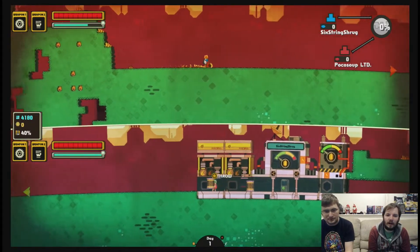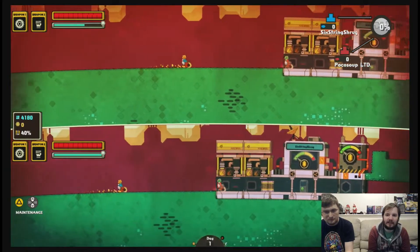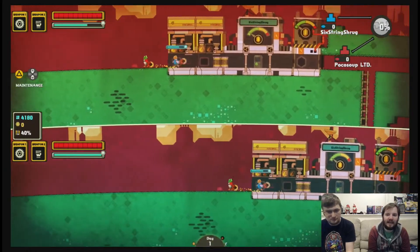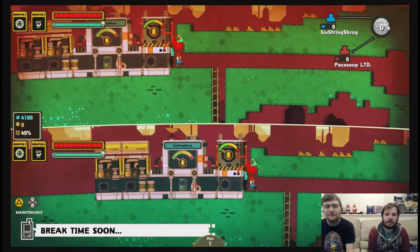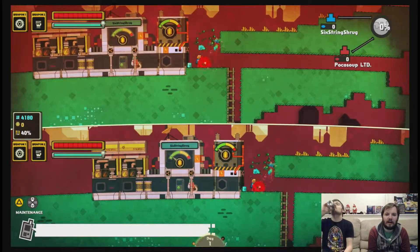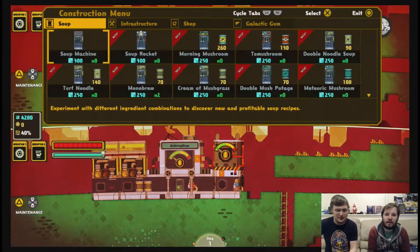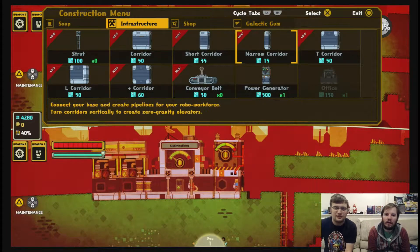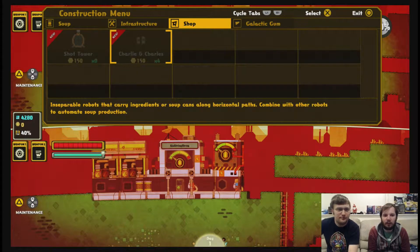What am I supposed to do with this? That's the soup. We need to make a rocket to ship the soup out. I was thinking all the soup could be on this side, and then the rockets could be on the other side. Why don't we have any workers like you had? Because we can't make them yet. Okay. The way this works is there's seven days, and you got to try to get to 100% on that bar in the top right-hand corner. Shop is Charlie and Charles - you can make workers.